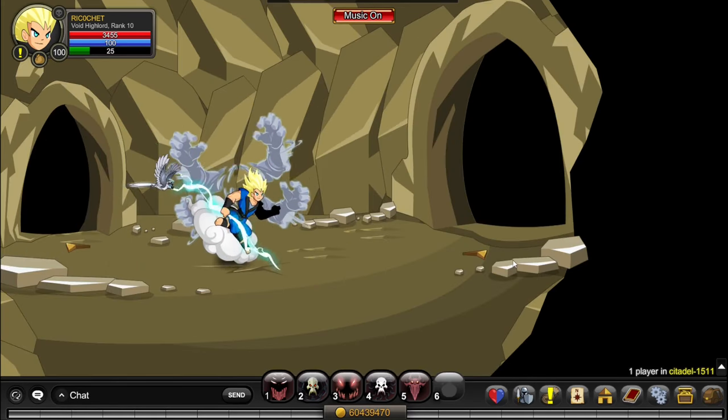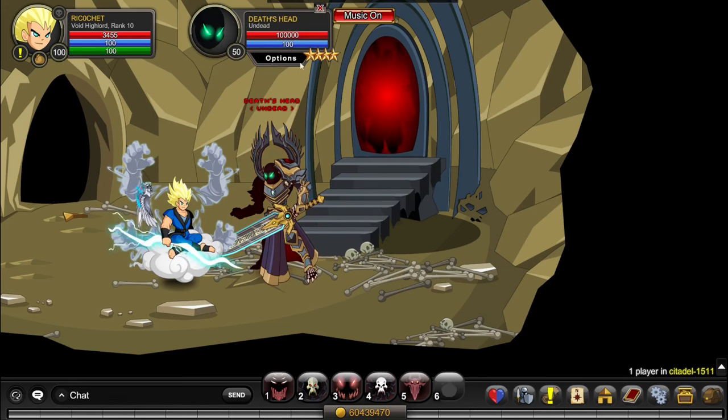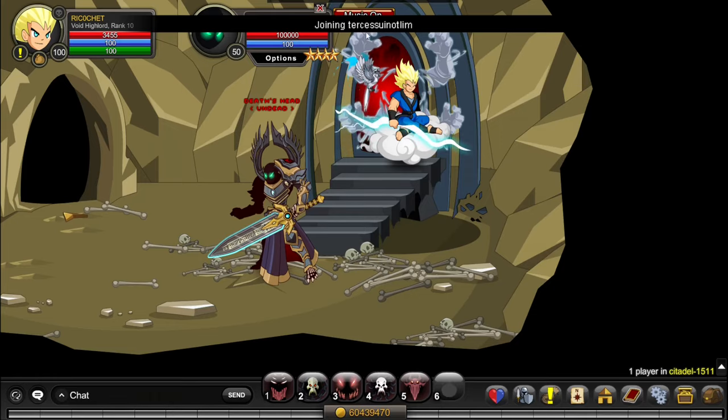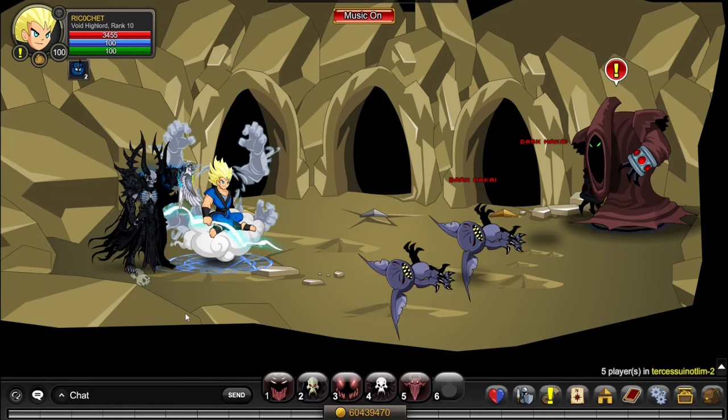You go into this tunnel, and here, if you haven't killed him already, he'll let you do a quest called Beyond the Portal. You accept his quest, kill him easy peasy, and then you never have to do this again. You can now use a shortcut for entering Tercesi Not Limb. From this point on, if you want to access Tercesi Not Limb, you just do /join and type the map name.